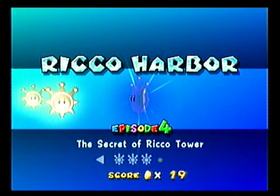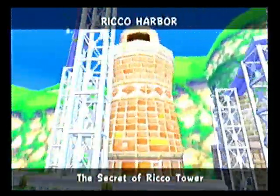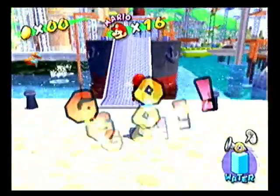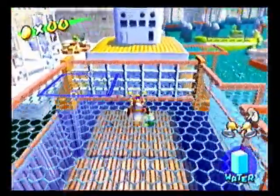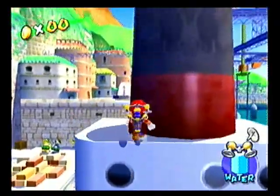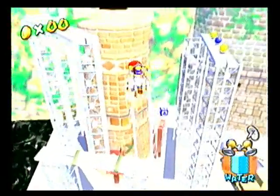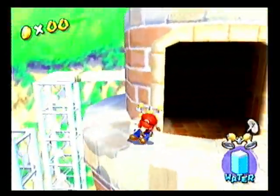Rico Harbor, Mission 4: The Secret of Rico Tower. It has the word secret in it — guess what that means? Yep! Another floodless level inside that tower right there. It's very simple how you gotta get there. Basically gotta go here, hover up here, get on to the very top of this boat, right here on this exhaust — whatever this is, I don't know what it's called. Go up here and charge straight in.